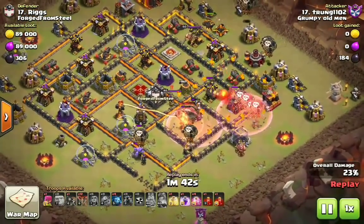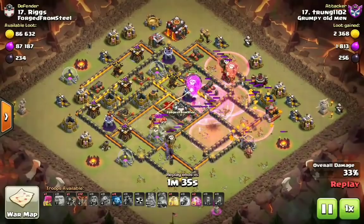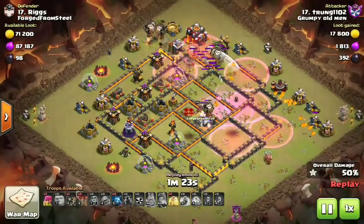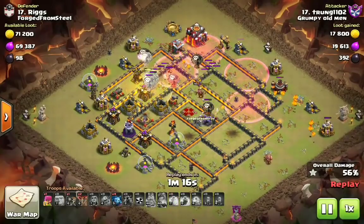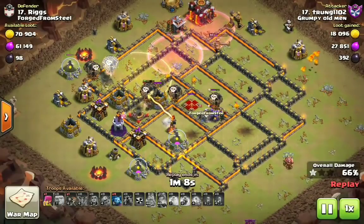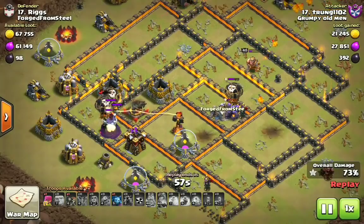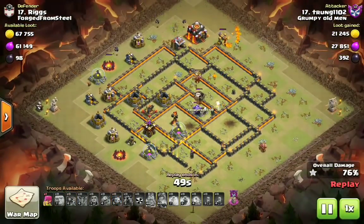He dropped his CC hound first, which is exactly what the Inferno Towers locked onto — wait till you see how fast that hound pops, just a matter of seconds. The loons are pathing counterclockwise around the base. He dropped four hasten a rage for the core, plus two skeleton spells, and did in fact get the enemy Queen. He drops a few more loons at the top side, but already ran out of spells having gone very haste-heavy while fighting a sweeper on initial deployment. He drops a heal but there's no rage or haste left, and you'll see this single shot Inferno Tower do absolute work — a seeking air mine catches a balloon and the wizard tower and X-Bow chew through the loons. This is going to be a fail with the X-Bow and archer tower still up.